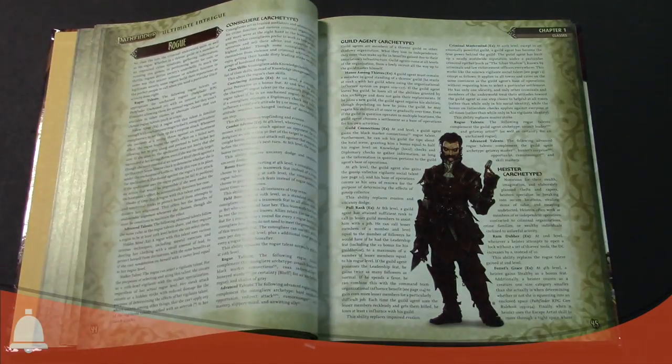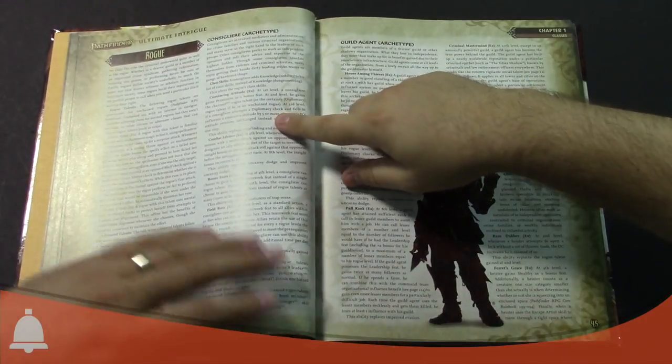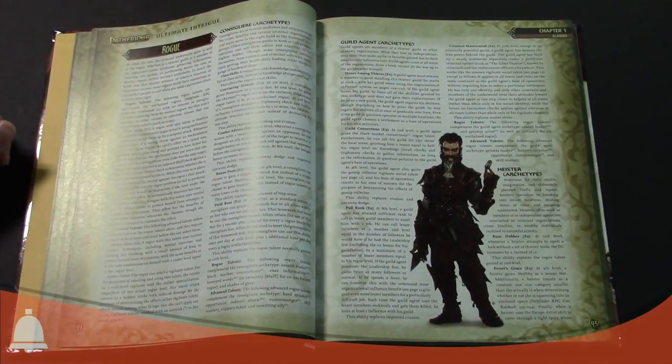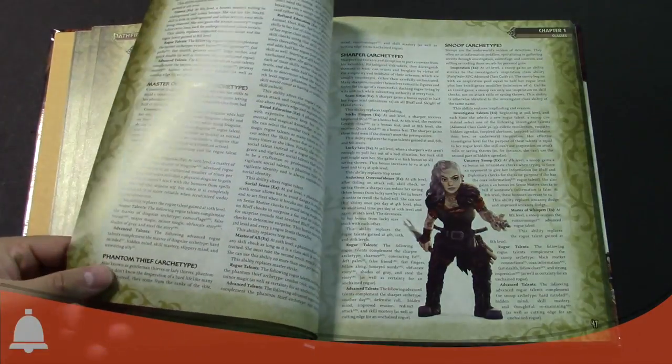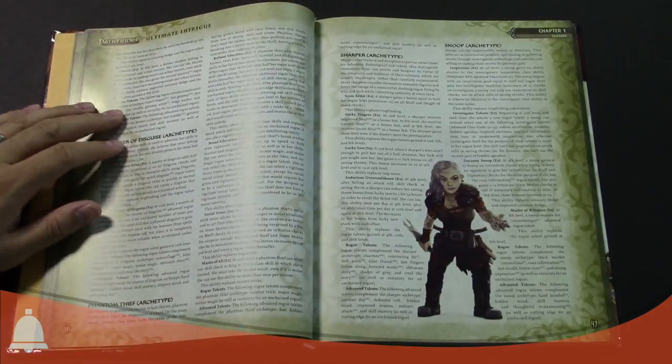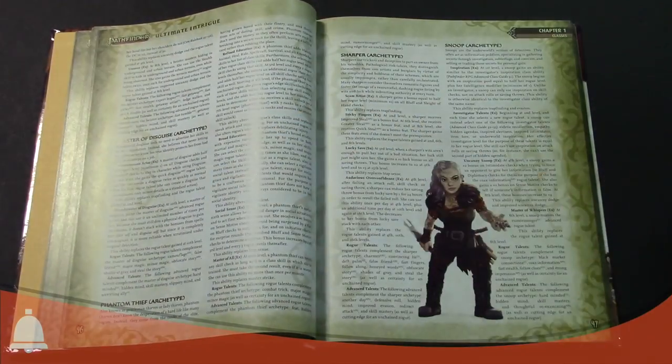There are some that are less silly than others — the Councilor, the Heister. Obviously the Rogue is going to have a lot of criminal archetypes and good stuff in here. Always fun.